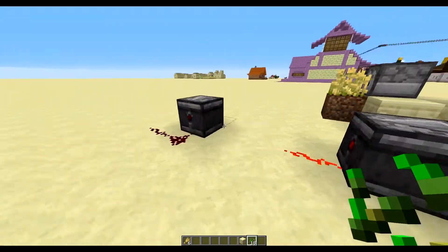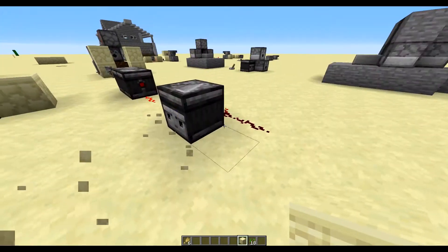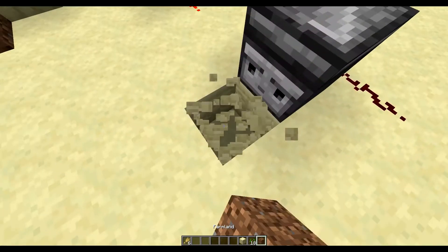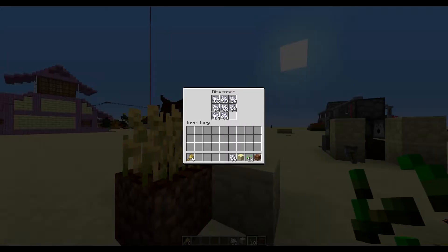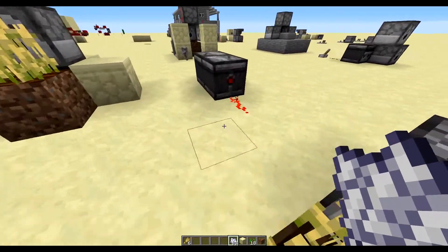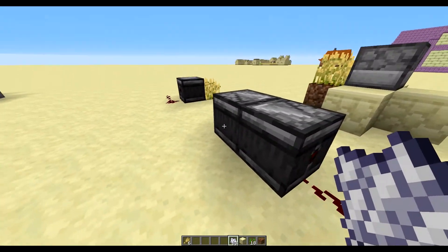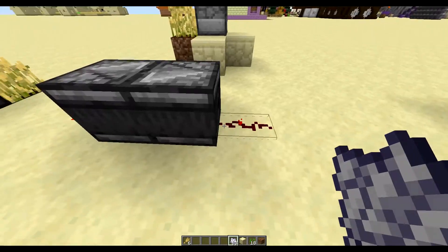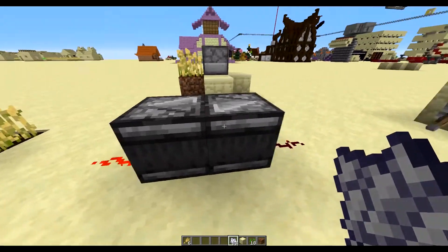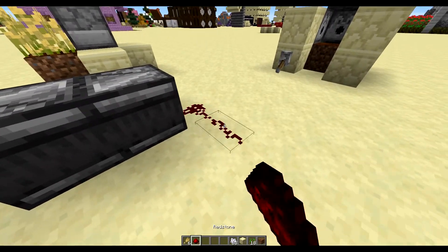As for the observer clock — observers detect an update in front of them, like a block being placed or broken, and then they emit a redstone pulse out the back. This also works with crops. Here we have some seeds; if you bone meal it, every stage creates a redstone pulse out the back. By putting an observer facing another observer, when one observer detects that this observer is placed, it'll emit a redstone signal out the back, and that'll update the other observer, which then detects it and emits a signal back — it just goes back and forth over and over forever, giving us clock outputs on both sides.